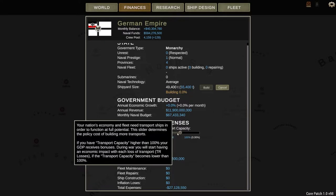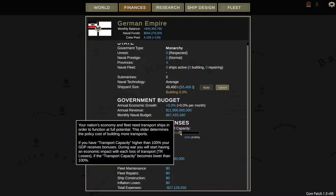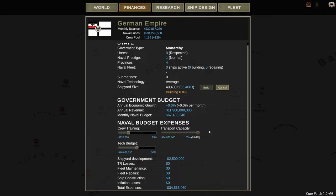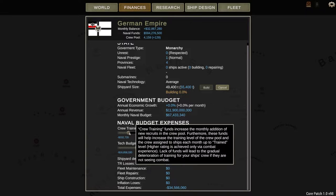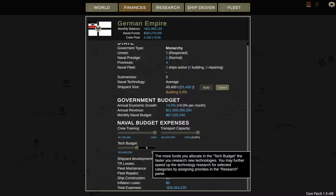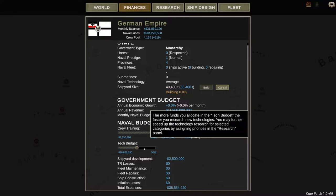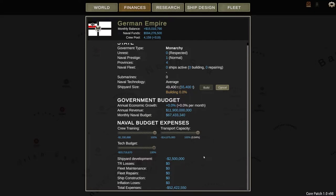Your naval budget expenses — these are some of your major expenses which affect your economical situation. The more transports you have, the more money you make, so of course I'm going to max that slider out. Crew training affects how effective your crew is, so I'm going to max that out because I like the idea of having a very effective crew. Your tech budget affects how fast you research new technologies, allowing you to get a technological advantage over your opponent, and I'm going to max that out as well.